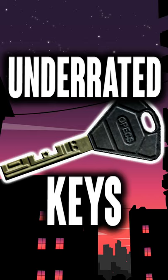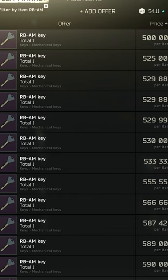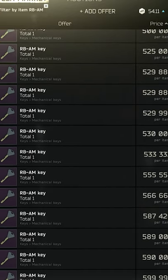Today we're going to be talking about one of my most favorite underrated keys, and that's the RBAM key. This is a key for Reserve. The key itself is kind of expensive, going from $500,000 to about $550,000 on the flea market, but don't let this scare you.